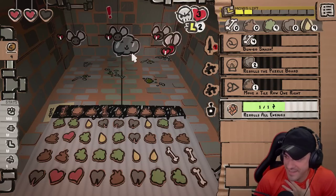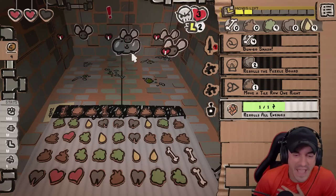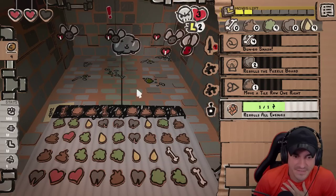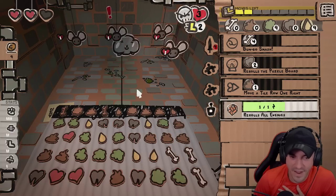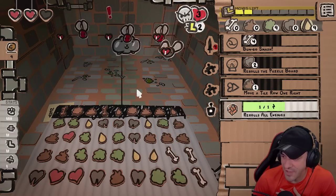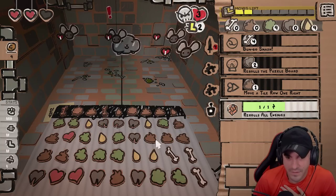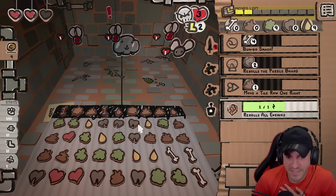Look, we got greedy. He has two damage states. Ladies and gentlemen, he got us. Let's reel this thing back in. I see a two-move tooth.